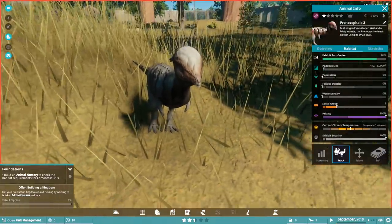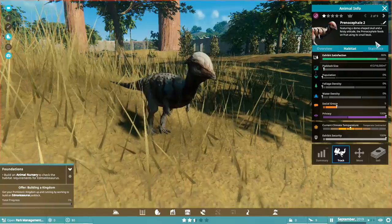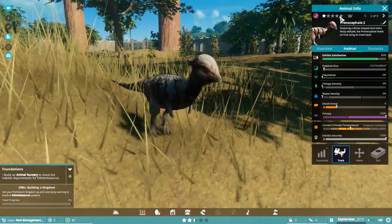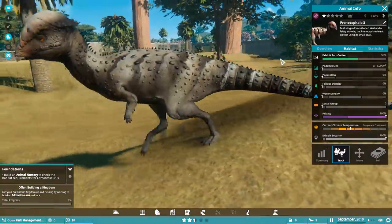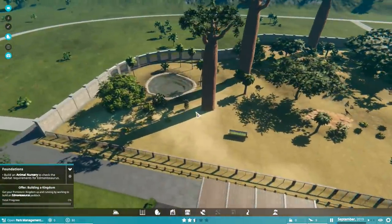Let's click on the Preno and see the amount of details we've got here for the Prenocephale: social group, water density, foliage density, privacy, climate temperature, exhibit security, paddock size, population — everything. There's some info about our little Prenos — we've got nine Prenos hanging around beautifully in this little exhibit here. I say little, it's ginormous.